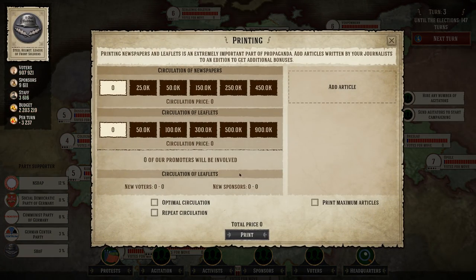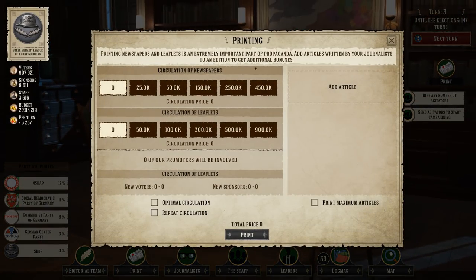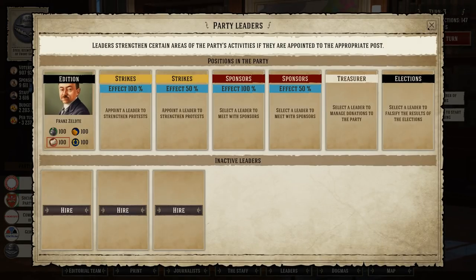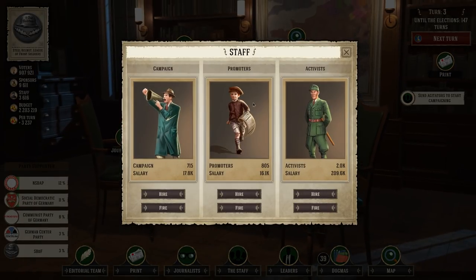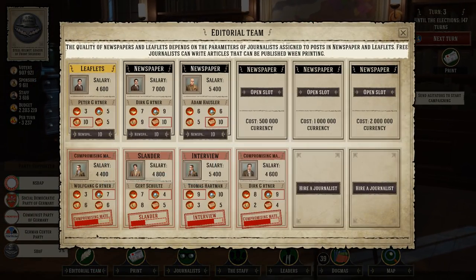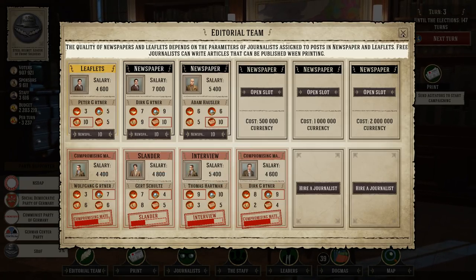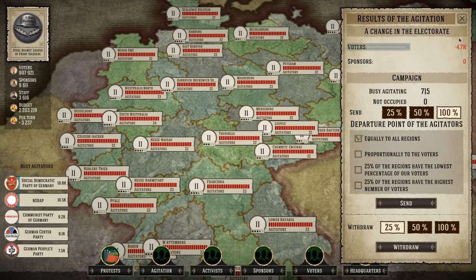Let's pass the turn. I realize we need to print a newspaper, but my journalists aren't done yet with their articles. So we need to wait until the editorial team is finished. I can print a paper now but it doesn't do me any good — we need something to say how great we are and we have no articles yet, so we're not going to do that yet.